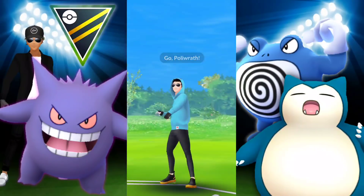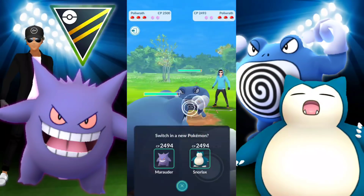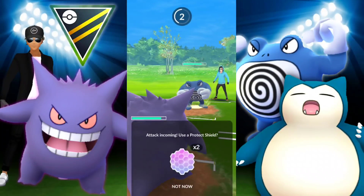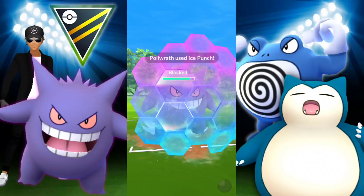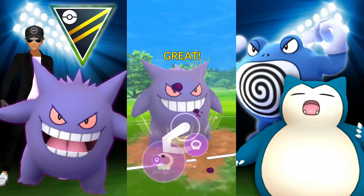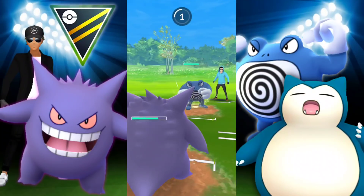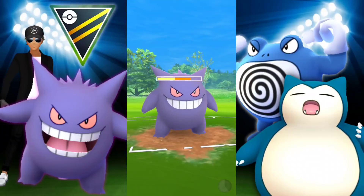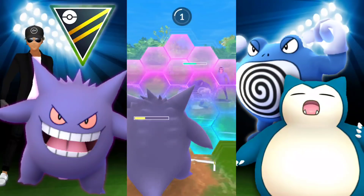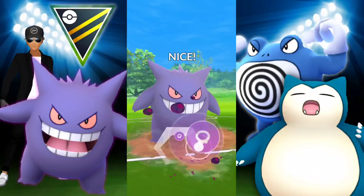We're met with another Articuno — this time Shiny — then they switch into Poliwrath, and we're going into Gengar. This is a very unfortunate situation. What I should have done was let it build up to a Dynamic Punch, then predict when they're about to use it on my Poliwrath and switch into Gengar — therefore I would have had more energy and absorbed the not-very-effective move. But now they can spam Ice Punch quicker than I can get to my Charge Moves, and we have no more shields while they still have one.